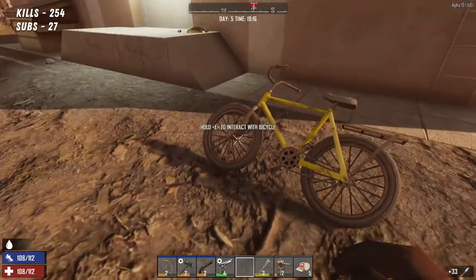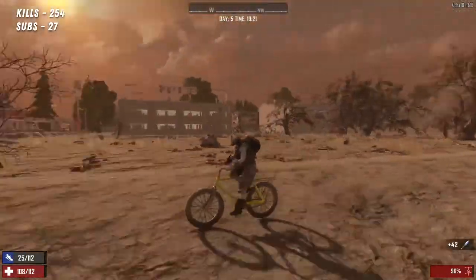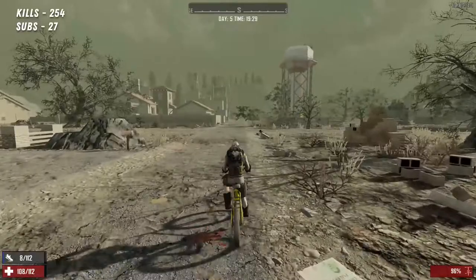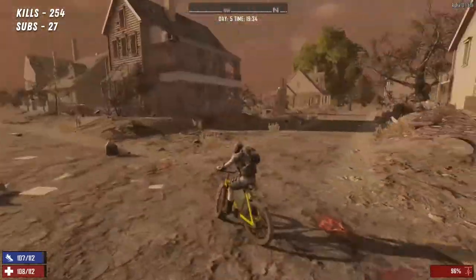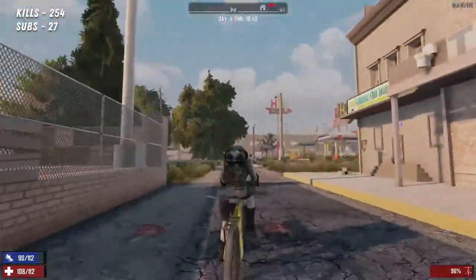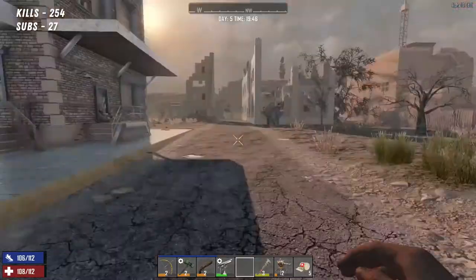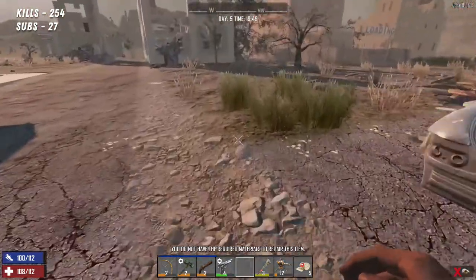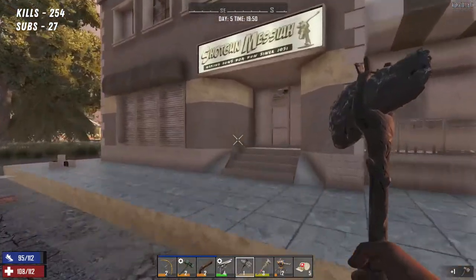So we're on 7pm. Let's have a look around. I want to find a building I've never been in before — probably something not too big. Ooh, a Shotgun Messiah! That's the one, that's what we want. Let's go in here. I need to fix my thing first. There we go. Let's get into this Shotgun Messiah.